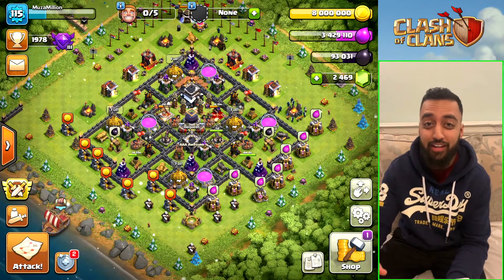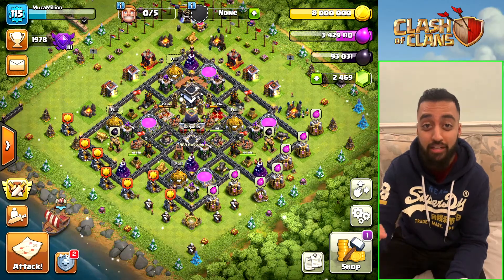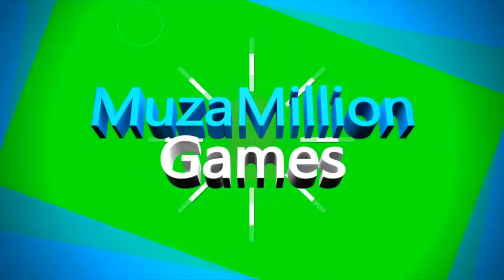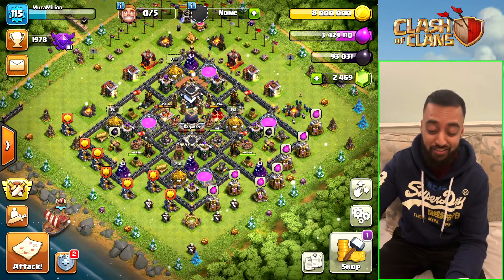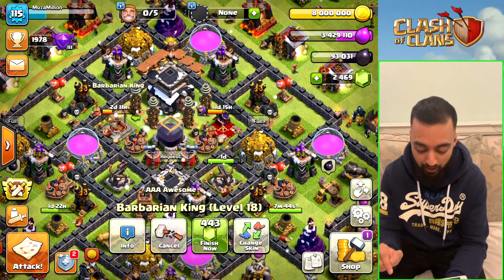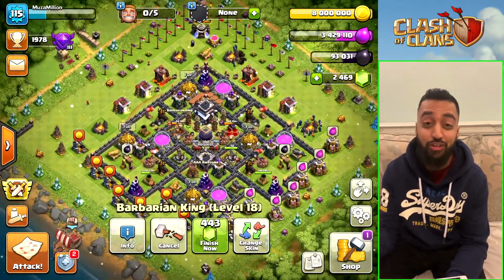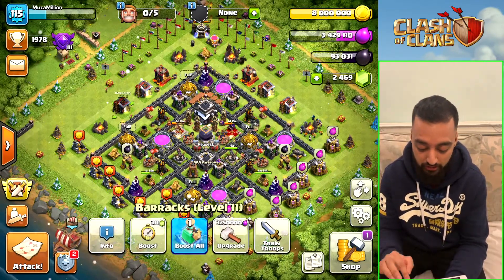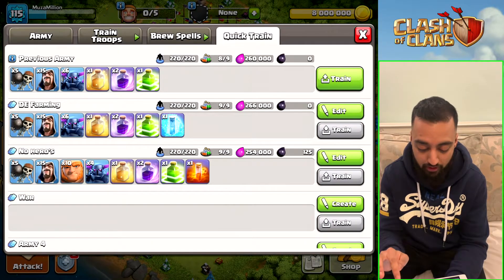What is up guys, this is a quick little video on how you can farm Dark Elixir without your Queen or your King. As you can see, my King and Queen are upgrading right now going to level 18 and level 19. Once your King and Queen are out, it is a lot more difficult to farm, but I have an army composition here which is very, very good.